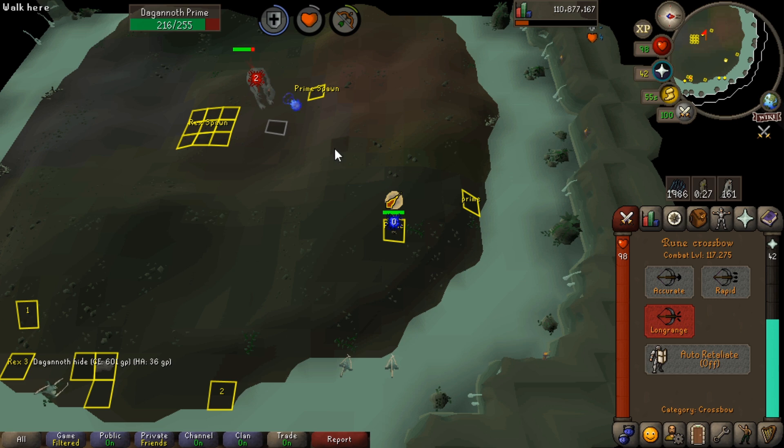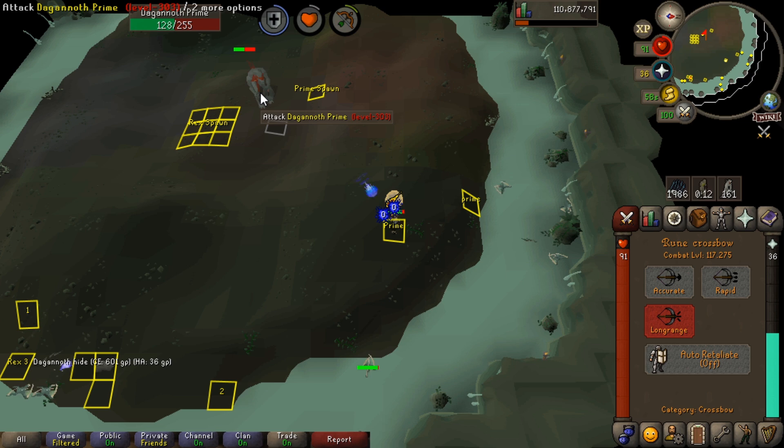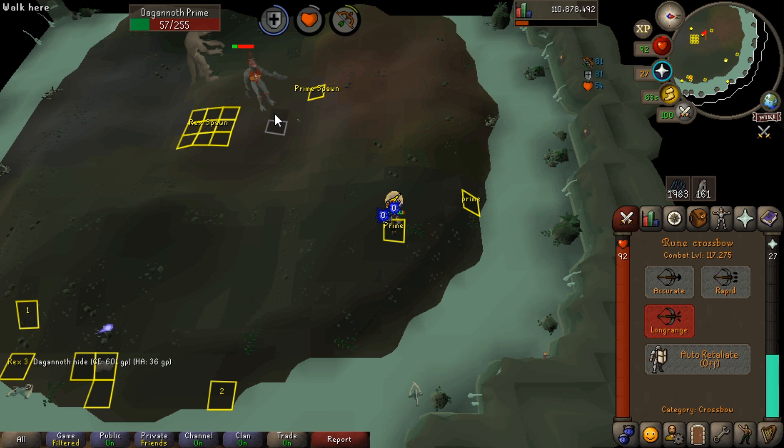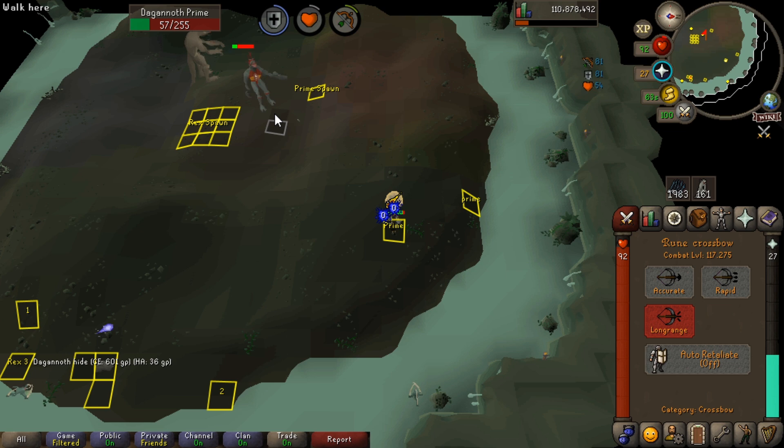That's really all there is to it — it's not the most complex thing to do, just a bit of a pain sometimes. I'd recommend doing it on task because it makes it more worth your time. The drops from the DKs are pretty good, with the Berserker Ring being a massive upgrade in the ring slot for melee. The Seer's Ring from Prime isn't the best. The reason you might do only two of the DKs is if you don't have a blowpipe — you can't kill Prime quickly enough to then melee Supreme before Rex gets back. It's about finding your bearings with these two before taking on all three.